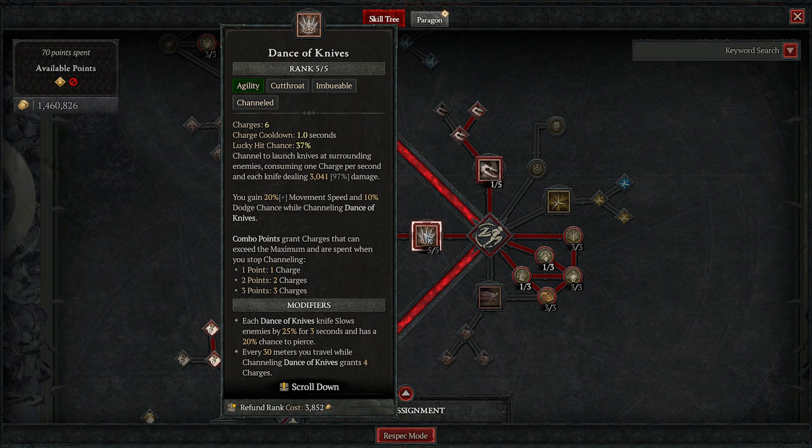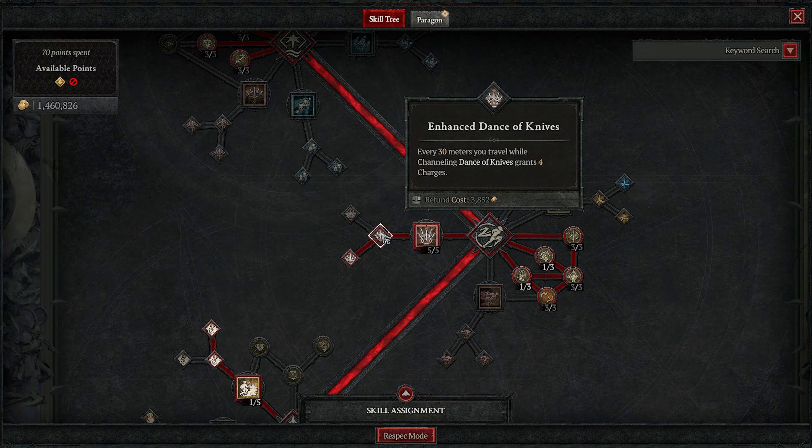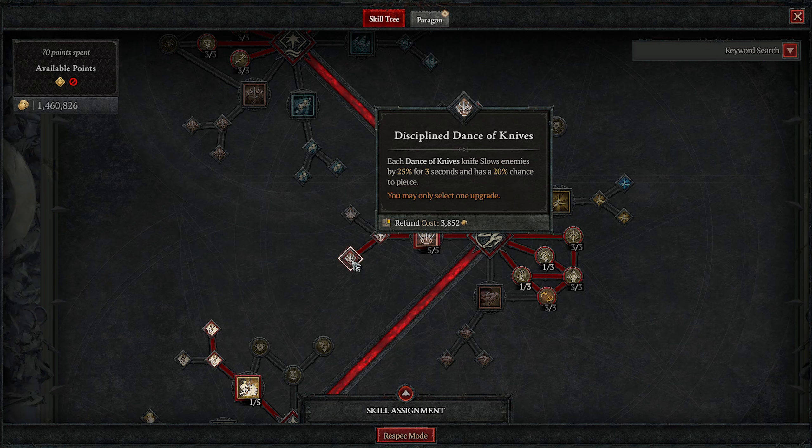On top of this, we use Dark Shroud. We take five points in this, which gives us massive amounts of damage reduction, but we use the Umbrus aspect — so we don't even need it on our bar. You don't even need to cast it. That's how easy this build is. You just spin.